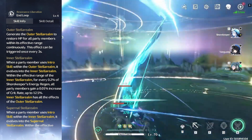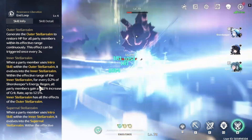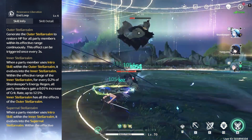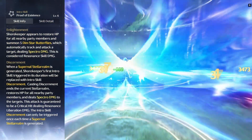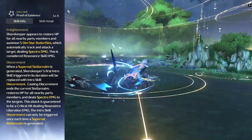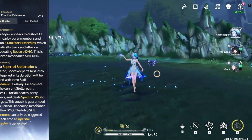But that isn't its final form, because when you use an ally's intro skill inside of the inner stellar realm, it'll evolve into the supernatural stellar realm. This effectively changes the buff from a 12.5% crit rate to 25% crit damage, and the Shorekeeper's intro skill will change into intro skill discernment when she uses it inside of the supernatural stellar realm. This ends the current stellar realm, heals every ally's HP, and guarantees crit on the intro skill, which deals resonance liberation damage.